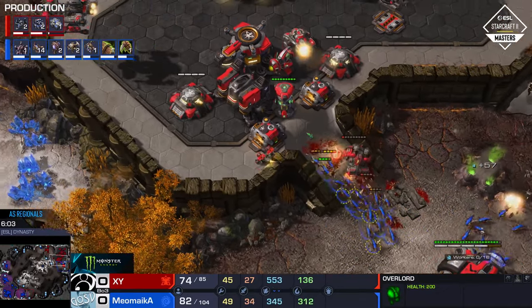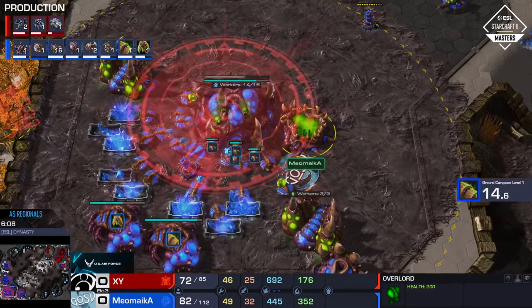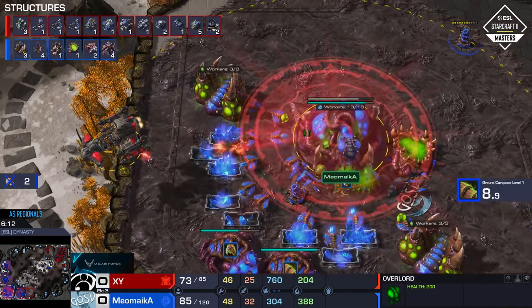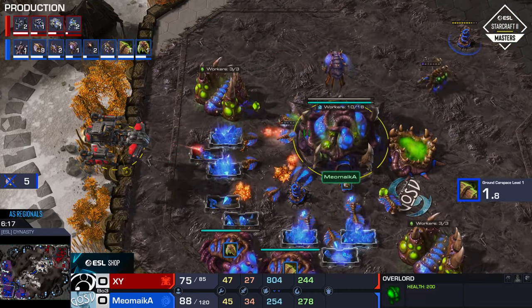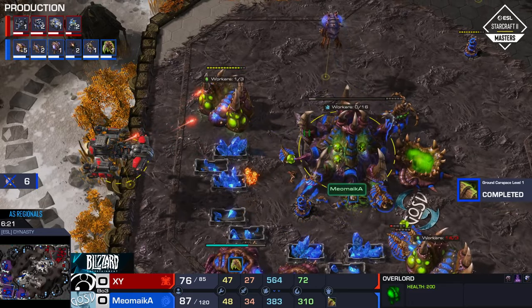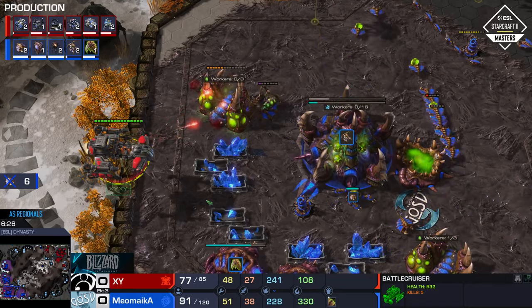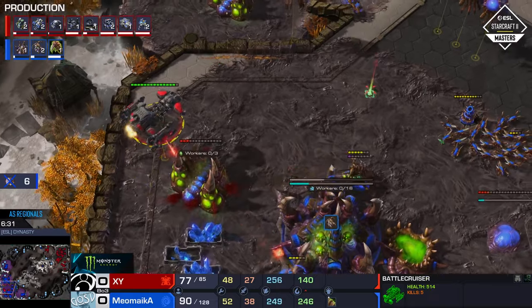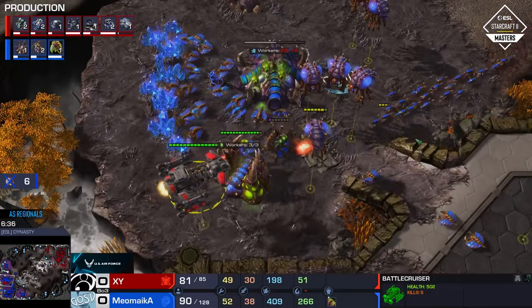So here's the Battlecruiser. It's funky to go for a Battlecruiser after the Banshee — we don't usually see it like that. Scanning the main base reveals there's really not that much available right now. Obviously the Spore Crawlers are here because there was a Banshee, so at least he is sort of prepared. But nice targeting here — hold position on that Battlecruiser, already getting five kills. There's really no anti-air. One of the downsides of the way Meomica plays is that you don't have that eight-queen count — we don't see nearly as many queens as you would normally expect from a Zerg at this point.